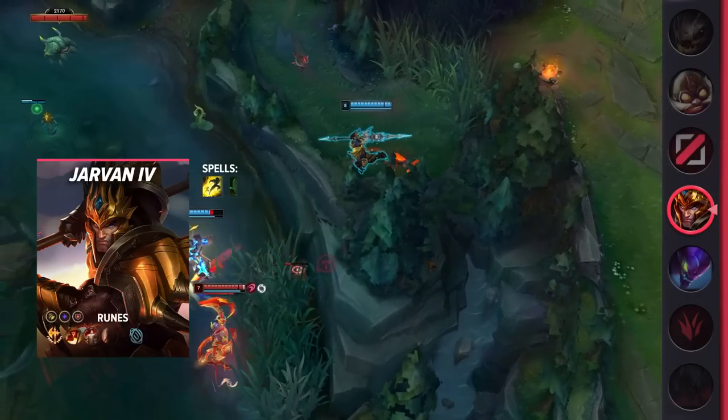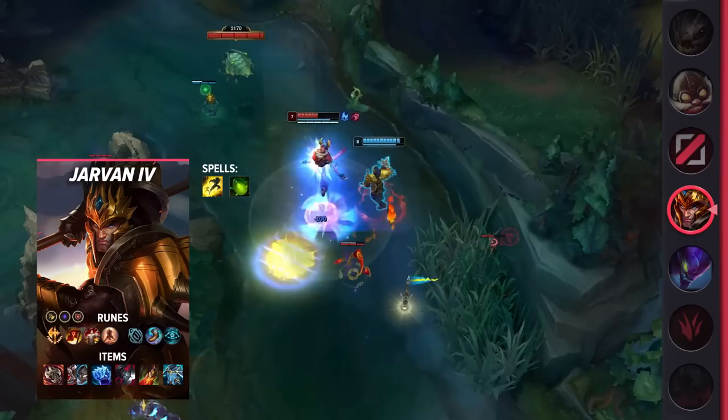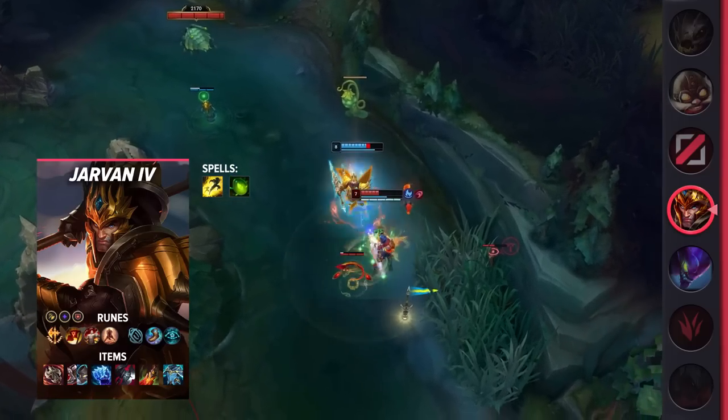Diving into his build, you're going to be taking Flash and Smite as your summoner spells. As for your runes, be sure to take Conqueror, Triumph, Legend Alacrity, Last Stand, Magical Footwear, and Cosmic Insight. These runes will give you strong skirmish and teamfighting power.